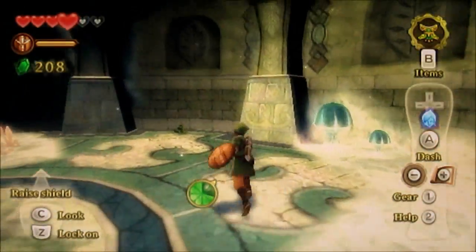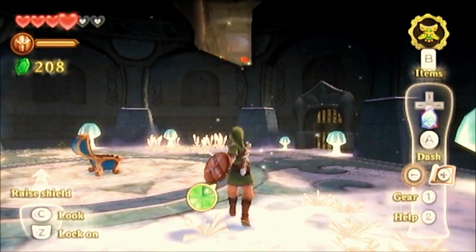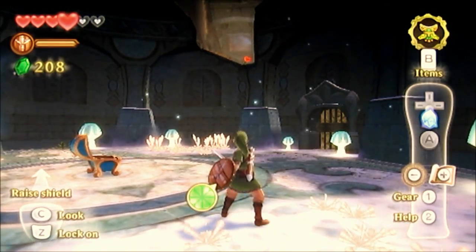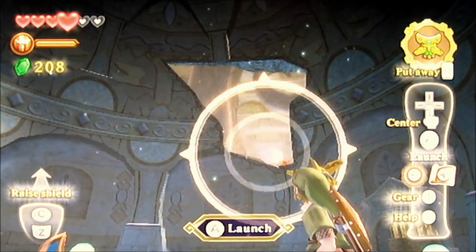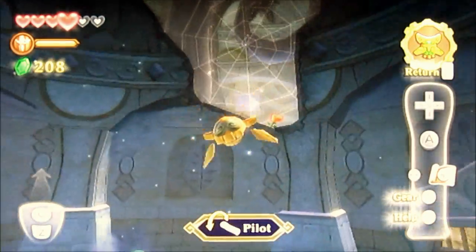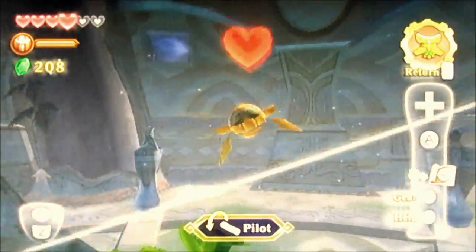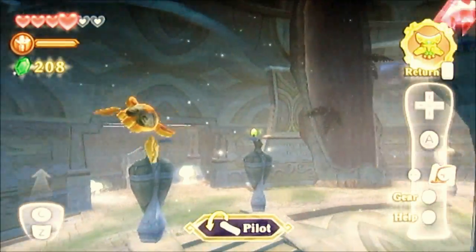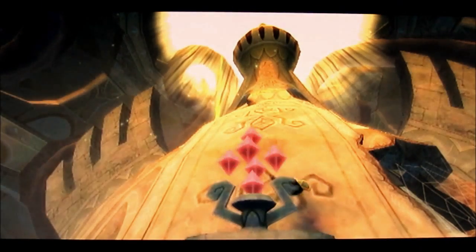I might snag a few hearts that I see up there because I could use them. There's one right there — let's try it out. So launch it and then we gotta pilot it. Look at this — this is cool! It actually controls really well. Okay, let's — oh look, we can hit the switch! Nice.